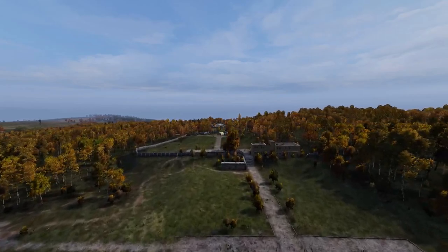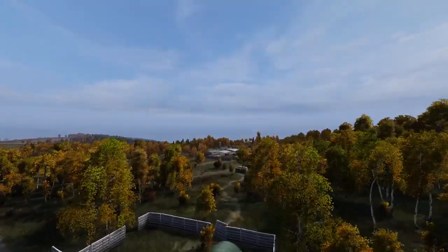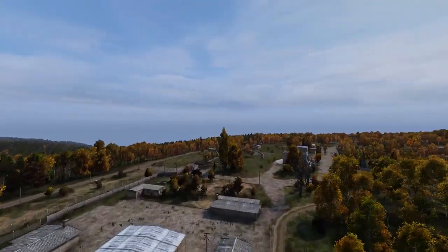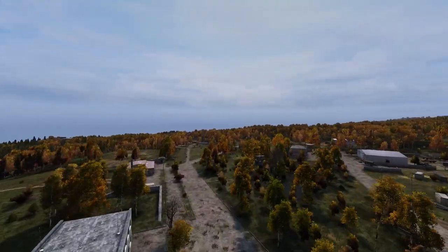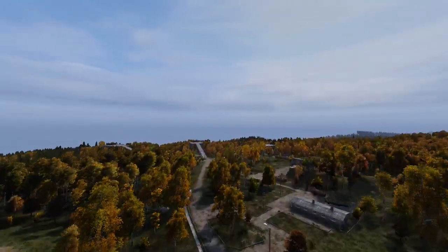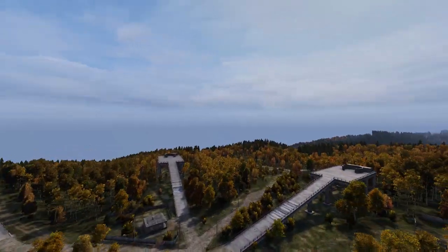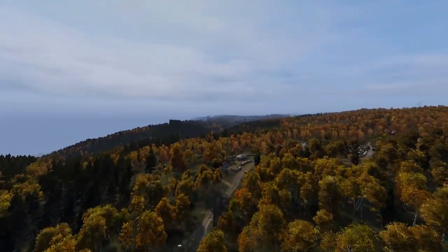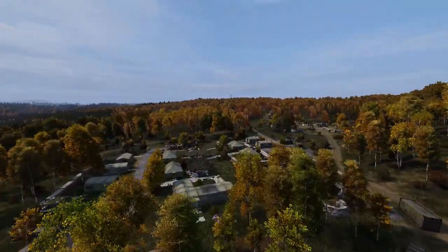Next up we have Tizzy Military Base. This is found in the farthest northwest corner of the map and has a lot of really cool unique buildings, like a satellite dish and a couple of ramps that lead to missile launch pads. Here we have the tents of Tizzy, which is the largest grouping of tents in the entire map.